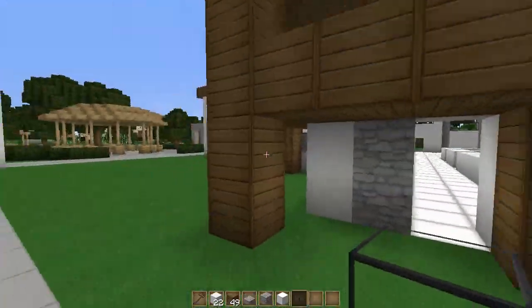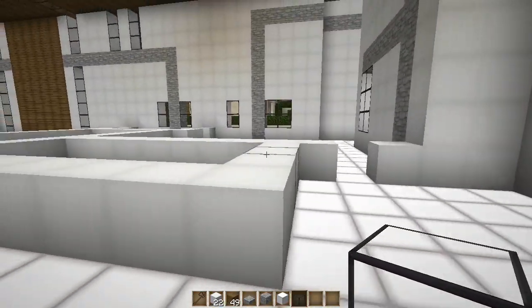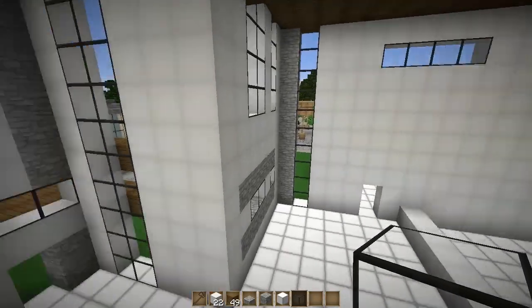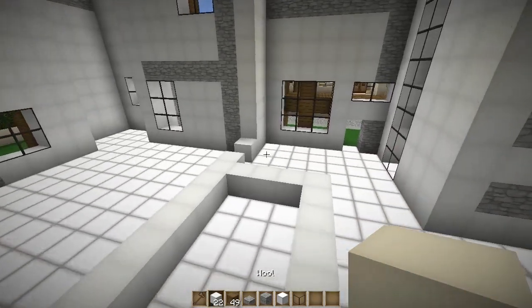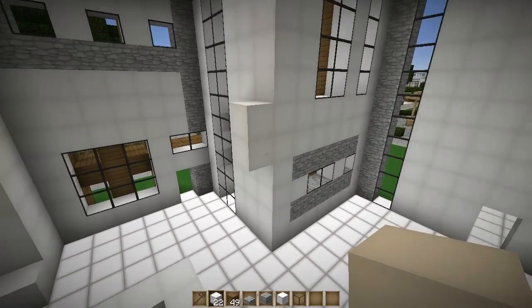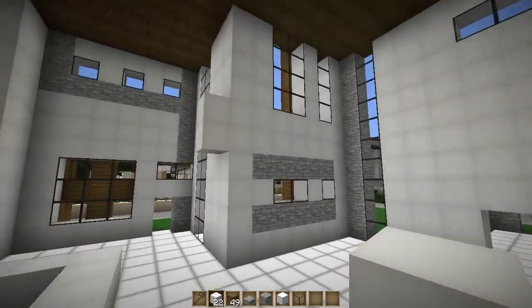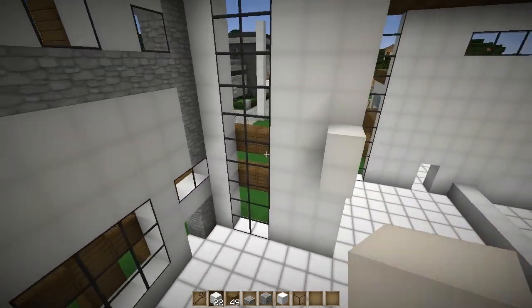Let's go in the front door — I added a little column there for support. On the inside, I've got this area and we need to place a second floor. The second floor goes four up: one, two, three, four, then place a block and then another block. This is a two-wide floor so we can put lights in the ceiling without affecting the upper floor.